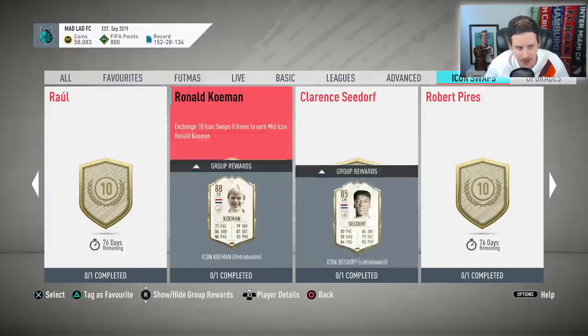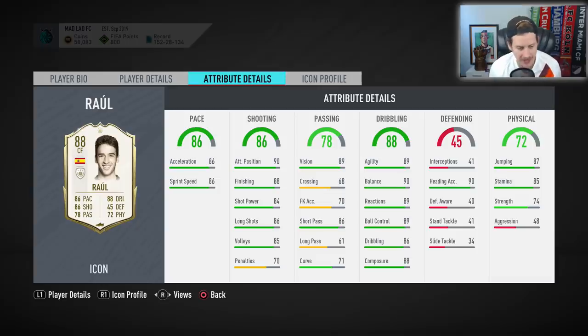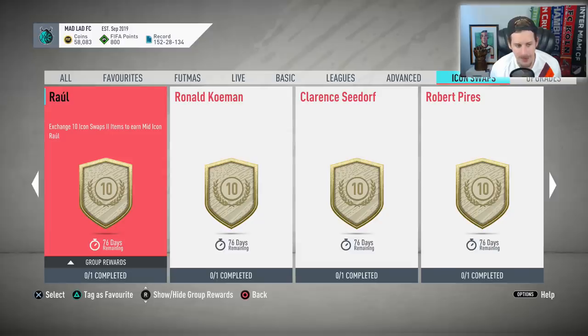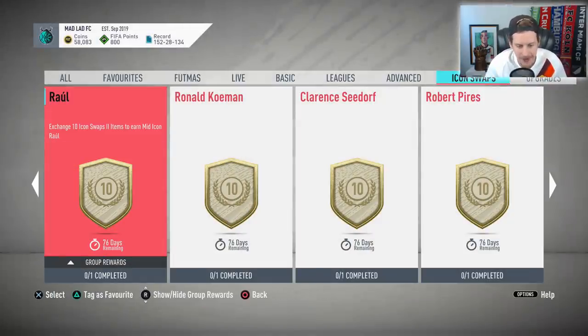Moving on to a very interesting set — Raul is probably one of the guys I'm strongly considering. He requires 10 tokens so you can't get him right now, but in 13 days when the new Icon Swaps come out you'll get at least four more, making him unlockable right away. An 88 Raul with 86 acceleration, 86 sprint speed, 90 attacking positioning, 88 finishing, 84 shot power, 86 short passing, elite dribbling stats, 90 heading accuracy — a chem style away from being really interesting.